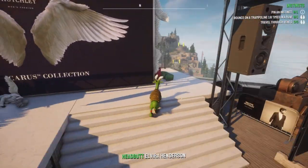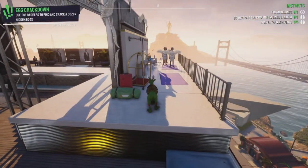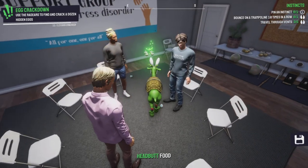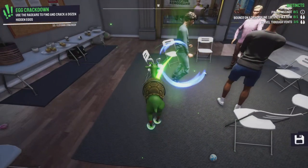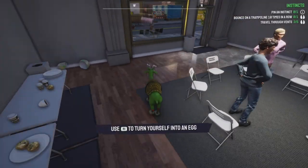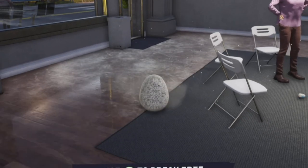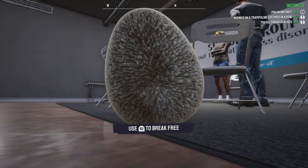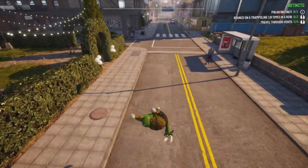What is this place? Is the egg over here? Where's the egg? Don't you dare hit me — what is that? Walking eggshells! What — press R1 to turn yourself into an egg. Why does the egg have fur? That's what I don't understand. All right, that's awesome.